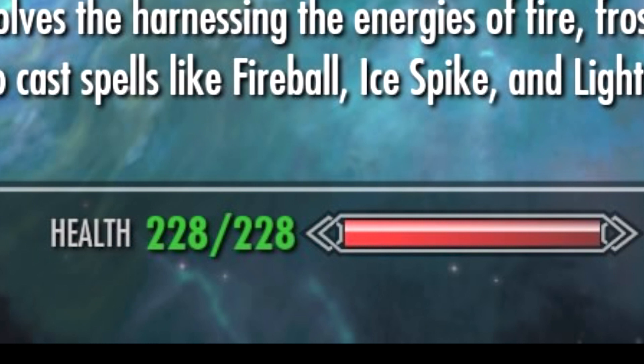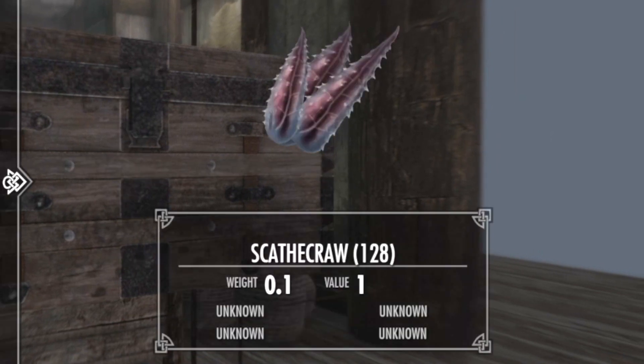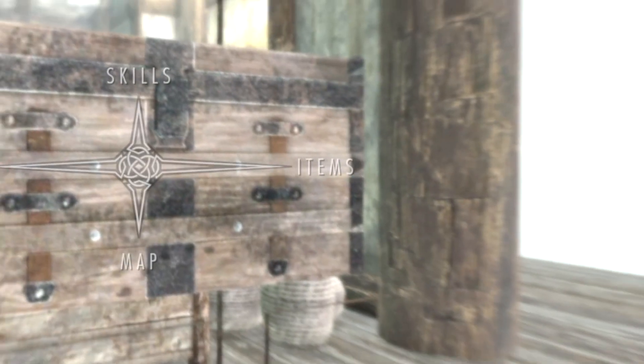So I want to get my health down to where my normal health is gone and the only thing left is the buff health — so I'll be anywhere from 68 to 70 health left. Very easily done: with my prompt still on the chest, I'm gonna eat a bunch of Scathecraw. It ravages health 2 points each time you eat one. So do the math — I'm gonna get it down to 48. That's gonna take my health below where I should be dead if I'm not wearing that necklace.